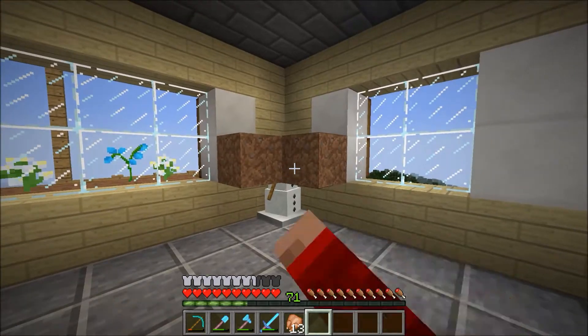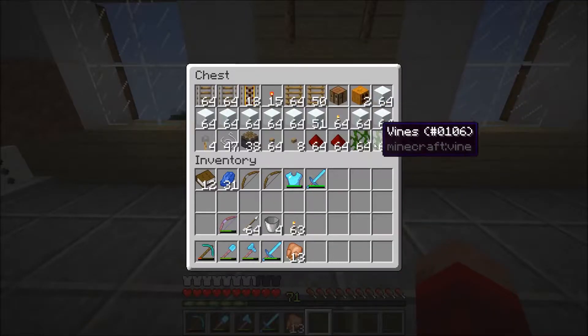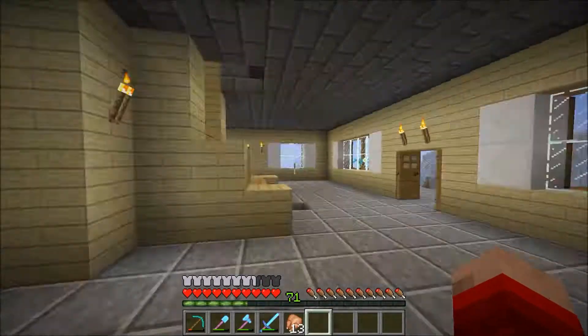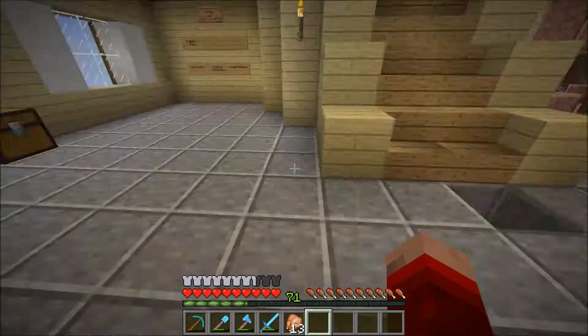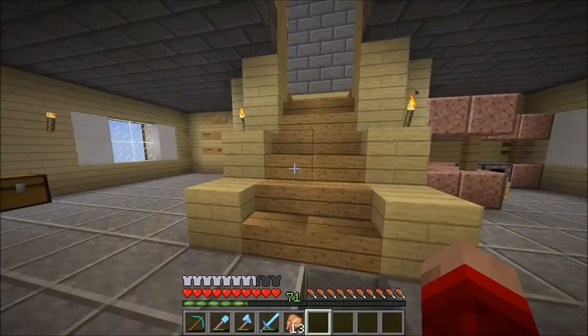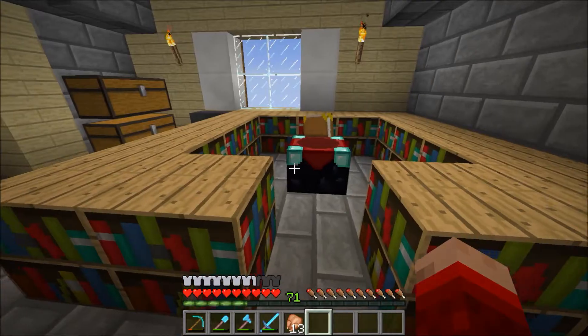You may have noticed this little guy here in his chest — this is stuff I'm going to bring to the End to help build the Enderman farm. I was getting a bunch of snow because Enderman can't pick it up, and it's really easy to get by doing that method, which I just hope you guys know.